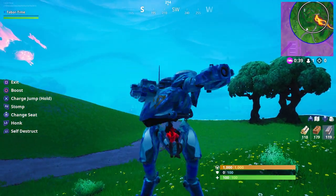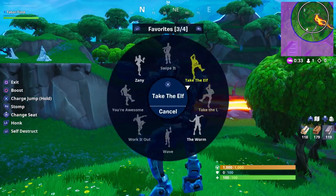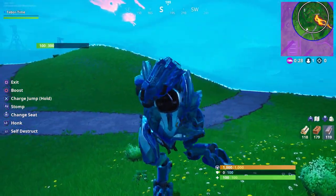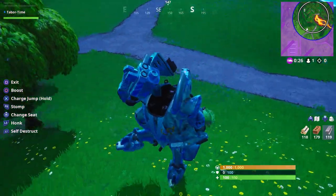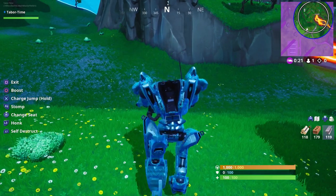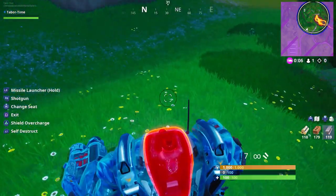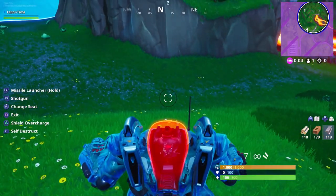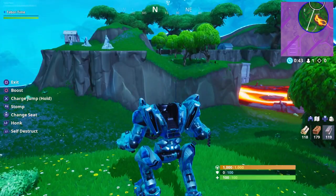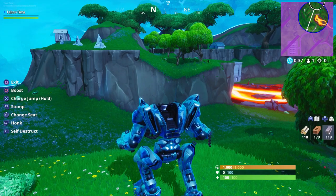Every single dance has its own mechanical theme. There's nothing worse than getting bamboozled by this monstrosity and then having it dance on you - he's pretty flexible for a robot. I love the robotic theme of all the dances. Unfortunately you can't dance in the gunner seat - it doesn't even let you bring up the option, it's only in the driver's seat.